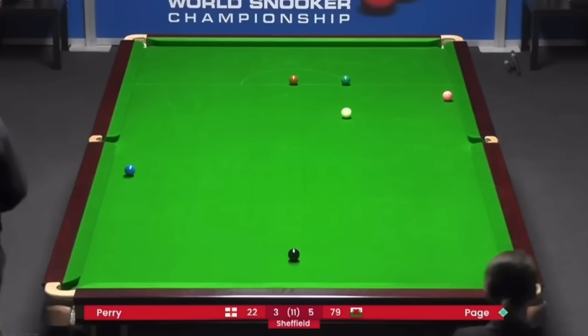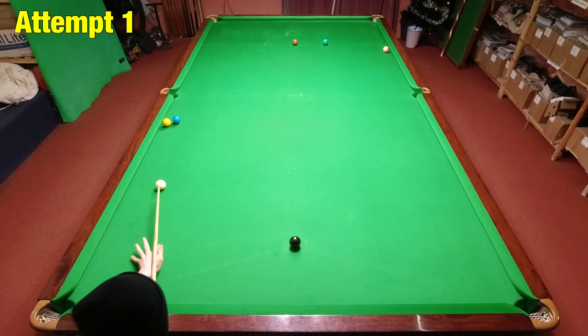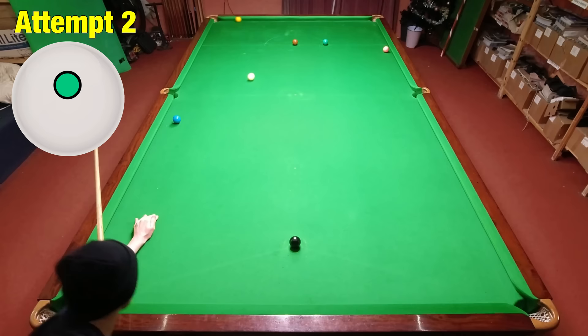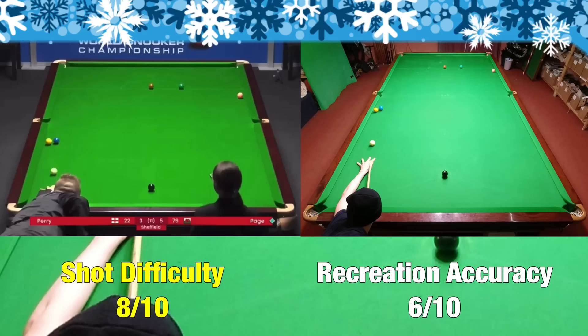Shot Q comes from the World Championship qualifying — it's almost like I planned this. Jackson Page is powering in a long yellow that helped him power through to the main tournament. It only took playing 17 of these shots to make me go a little bit crazy, and we've still got 9 to go. Either way, I was really struggling to play this Jackson Page shot — I couldn't make the white go in the right direction, and when I eventually potted it I went too far towards the baulk cushion.